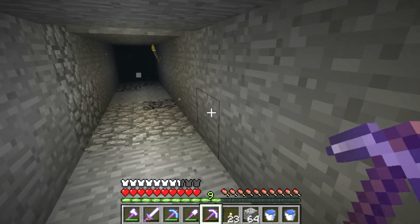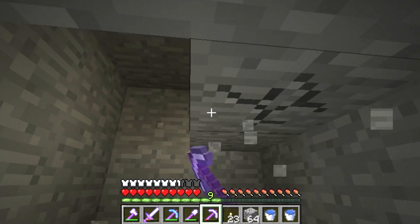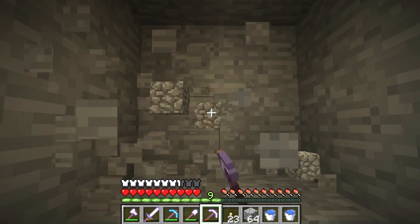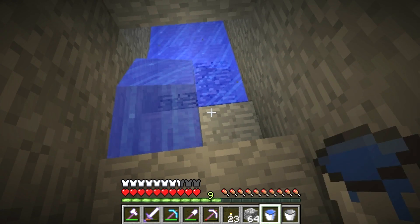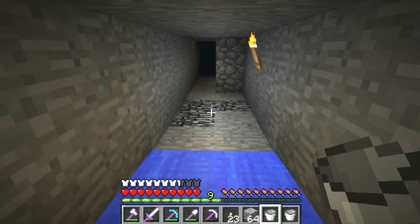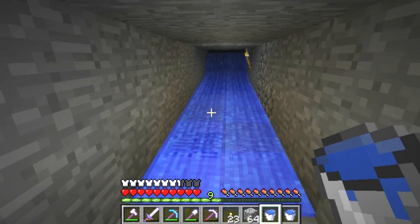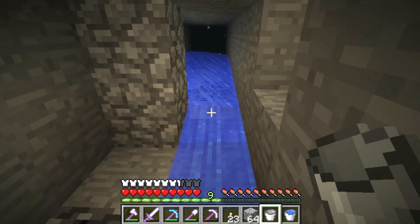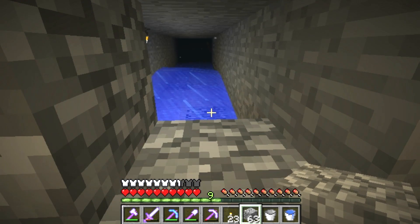So I need water flowing this way. So what I'm going to do is go ahead and clear this out real quick. So then what I shall do is take my water — bam, bam. I've got a nice little water flow, so it should just send them on down. I'm going to need to replenish this because there's not quite enough water, but luckily I brought more. And then we'll test her out.